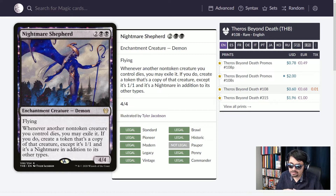Nightmare Shepherd — four mana, 4/4 Demon. It's an enchantment-type creature, so be careful that it doesn't get disenchanted. Four four, flying. Whenever another non-token creature you control dies, you may exile it. If you do, create a token that's a copy of that creature, except it's a 1/1 and it's a Nightmare in addition to its other types. You bring back creatures that died as tokens — a little bit weaker, but with every other ability and any ETB effects. Nightmare Shepherd keeps your creatures coming back for more.